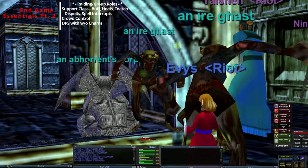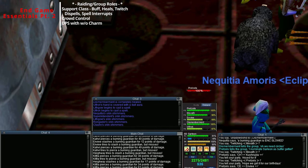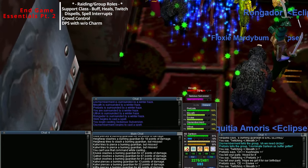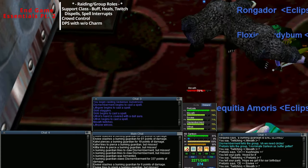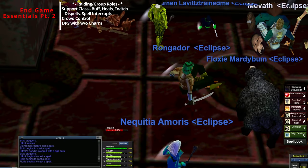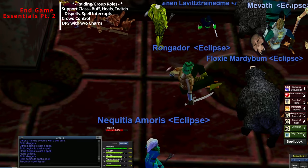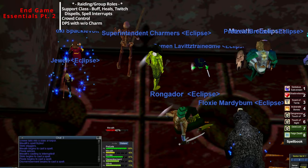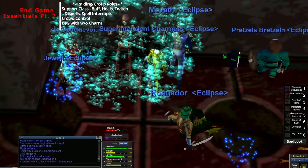There are a couple zones you can't levitate, but those are few and far between. Next would be twitching - using your Sedulius or Subversion line, you're going to be using your mana pool almost exclusively to make sure clerics are staying up to speed with their mana regeneration. If you've got only one or two clerics, you can stretch them quite a bit further and help stretch a raid quite a bit further.